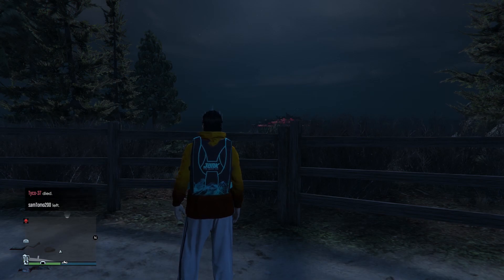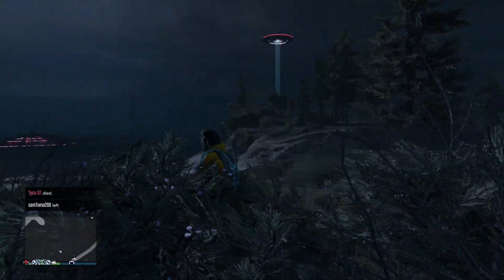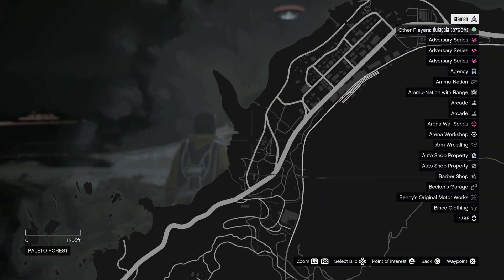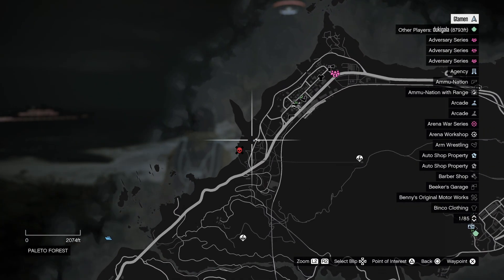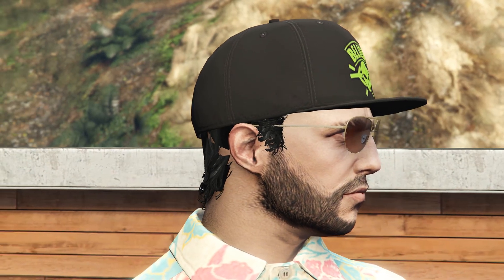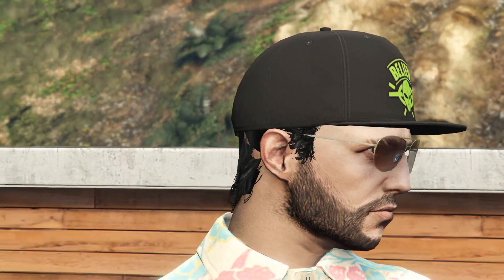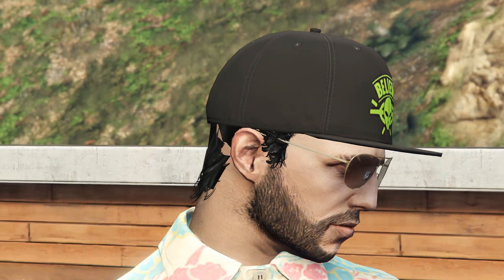Ladies and gentlemen, this is everything that you need to know about the UFO Enter Halloween event within GTA Online. There's going to be a total of 26 different locations and UFOs that you have to take a photograph of in order to complete the event. If you do so, you'll be rewarded with this snazzy looking cap as well as an additional $50,000 for your efforts.